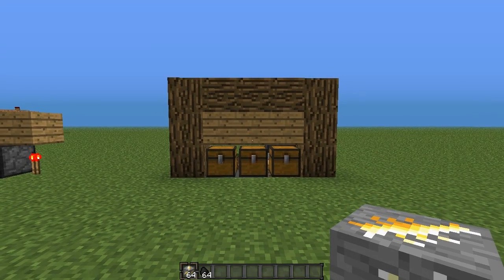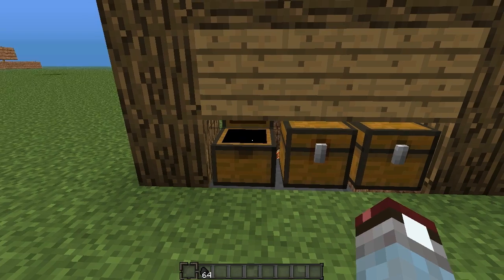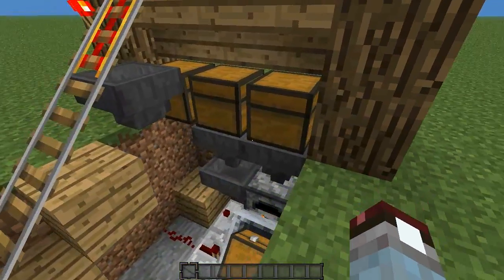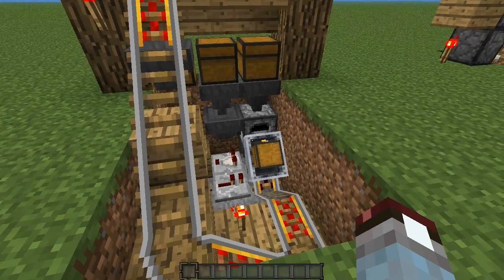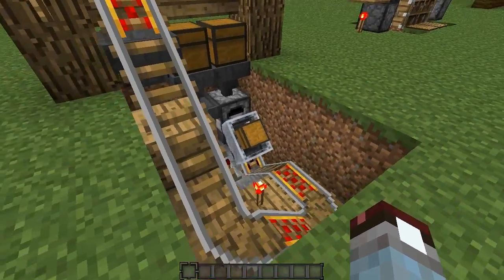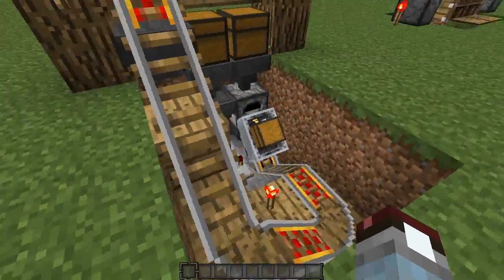Now we're just going to test if it works. In the first chest place in your ores, and in the second one place in your coal. If we come around the back, what this is doing is draining it from the chests and putting it into the furnace. The minecart will actually only come up if there is something being smelted — if there isn't, it will stay down there and won't make any noise from the tracks, which is a good thing.